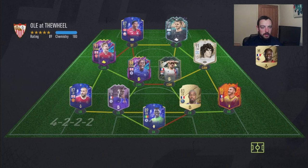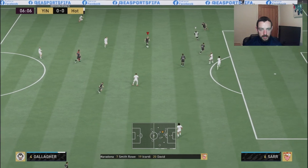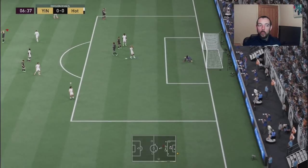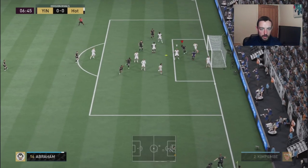Oh, nice team — Maradona gold. Kimpembe just ruins it for me on this team, but nice team though — Smith Rowe as well. All right, this is gonna be a challenge. We've got Conor on the corners here as well.